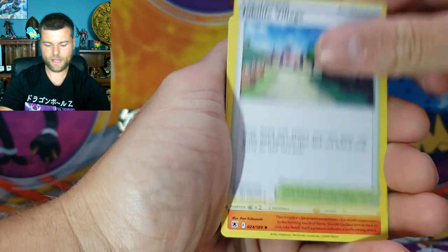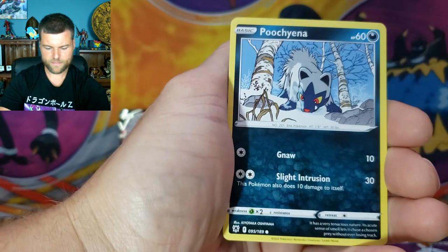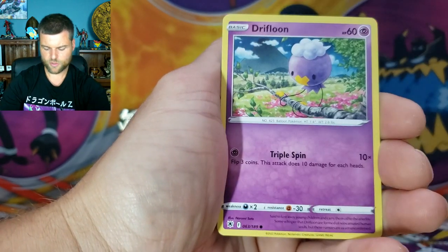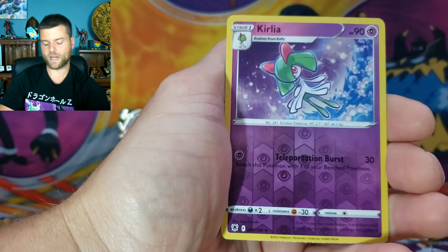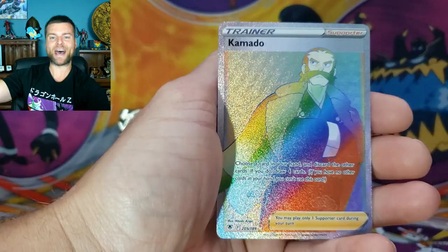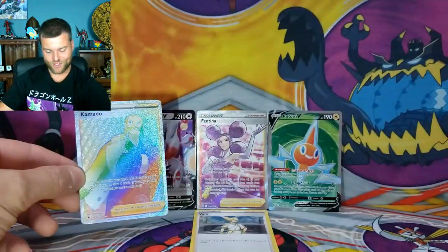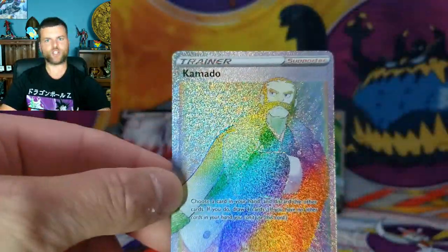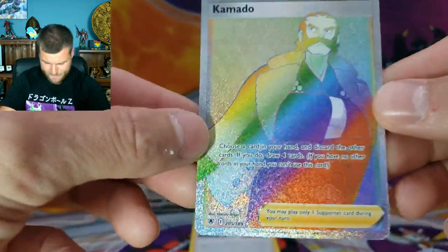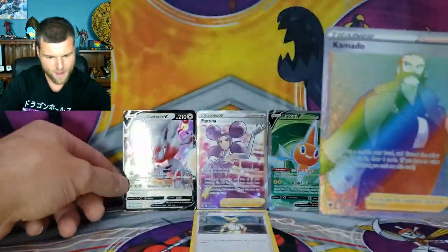Alright — energy, Jubilife Village, Quilava, Ponyta, Poochyena, Yanma, Drifloon, First Holo Corellia. Rainbow Kamado, man, that's awesome! So there we go — we got a rainbow. We've got two Full Arts and now a rainbow. Look at that shine coming out of this — full turbo rainbow! That glare is crazy. We got a rainbow.